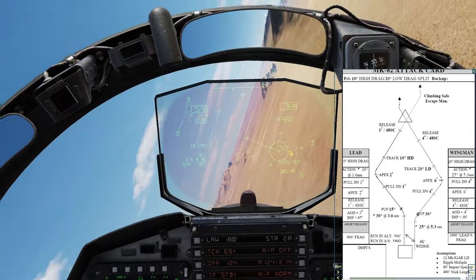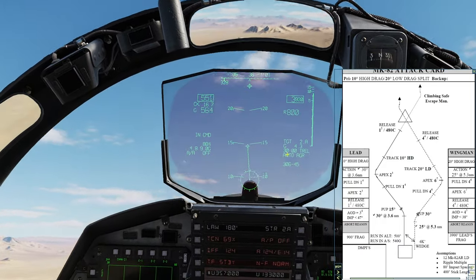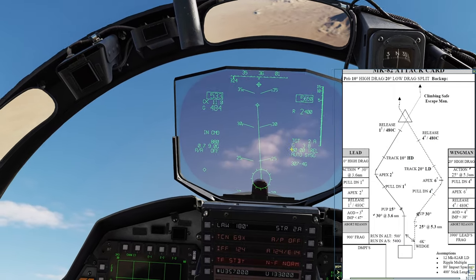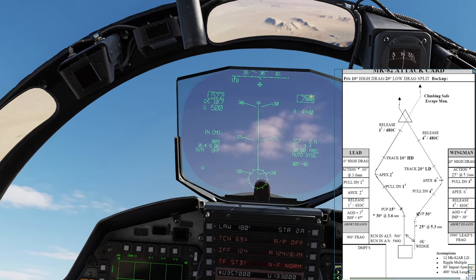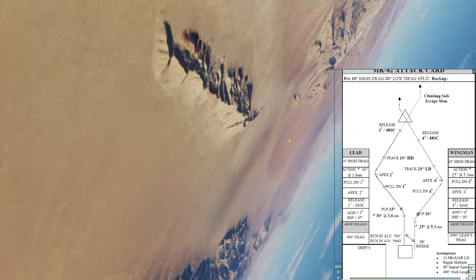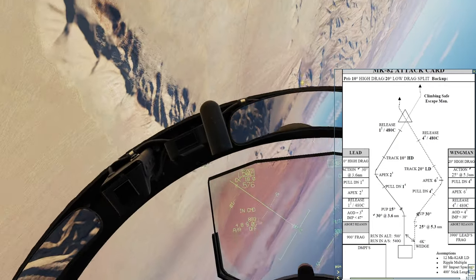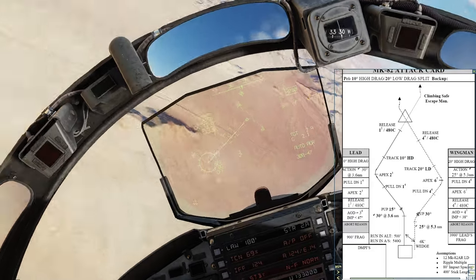And action. Check 25 right, roll out, pull up 30 degrees. Probably plug some blower in just so we don't get slow. Now we're looking for that 4.6, or 7,600 MSL. Pulling down and looking out the window for the target as we come around.